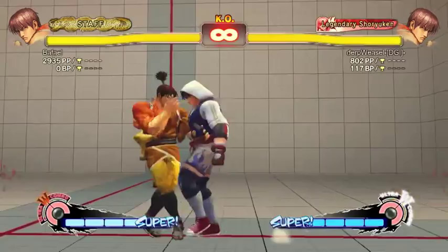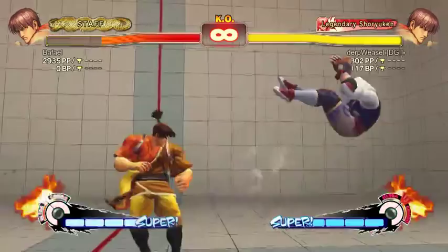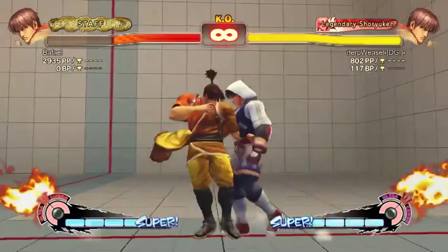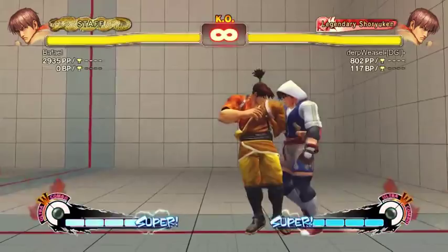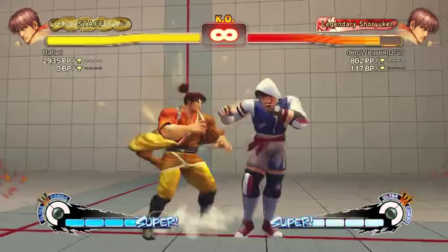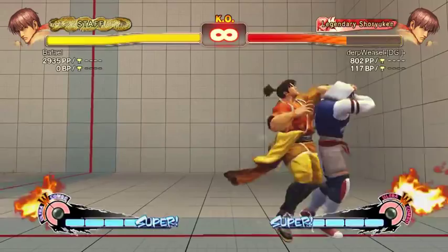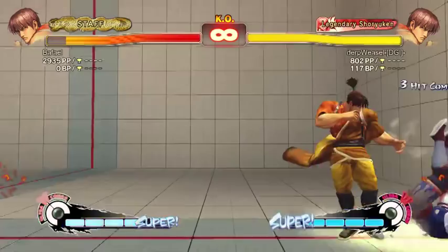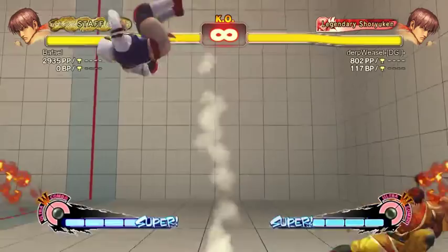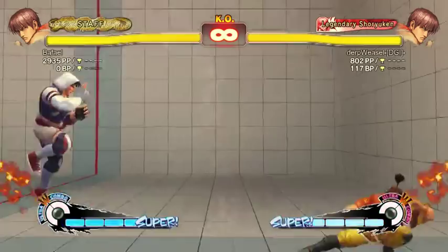You FADC after the hard kick — the very last hit of the string. The down follow-up of Bushin Chain is the throw, and this actually creates a free juggle state so you can juggle into normals and stuff. But you're usually too far away to juggle into normals unless you're cornered. You can cancel that normal into run and then get under the opponent, or fake a cross-up.